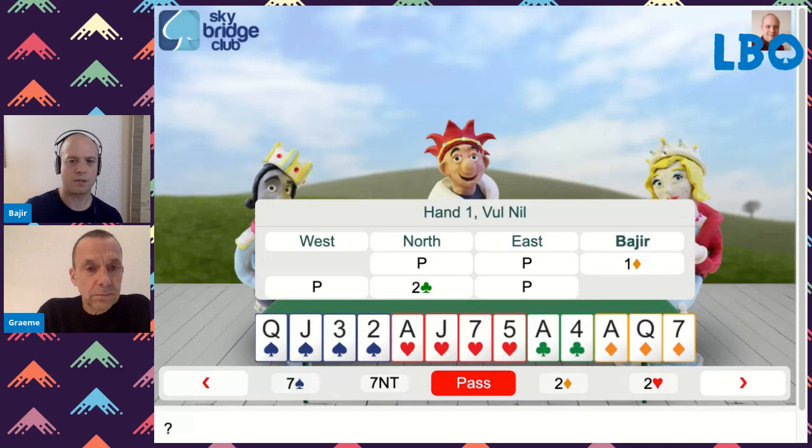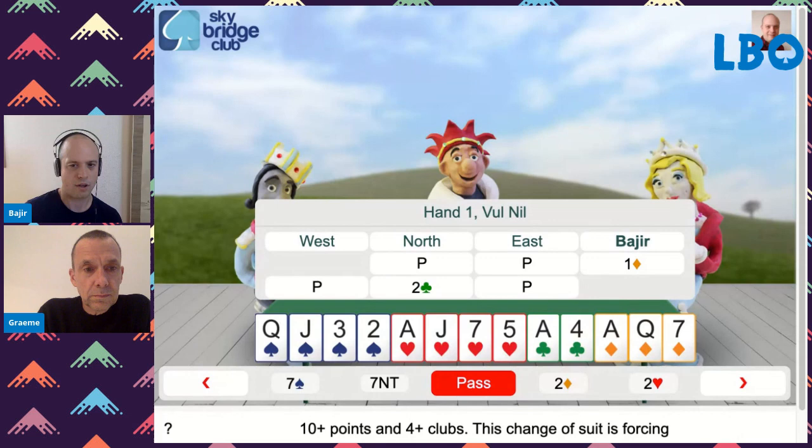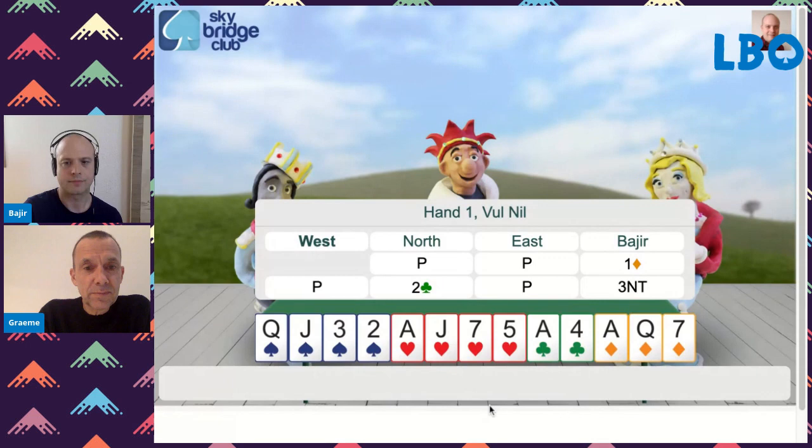So partner responds, showing some clubs and enough strength that game is on, right? Yep. Two clubs is 10 or more points, and you've got 18. Can we just go straight to three no-trumps? We know partner doesn't have 12 points — has 10 or 11. So this is it, isn't it? That's it. That's almost certainly the right contract.